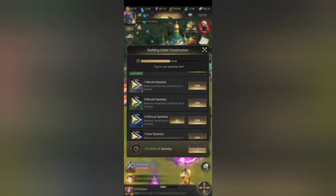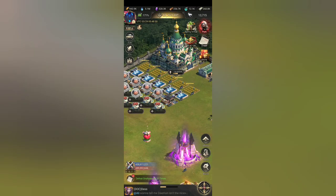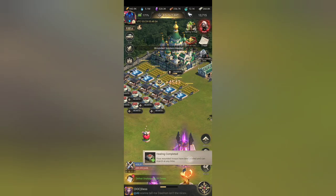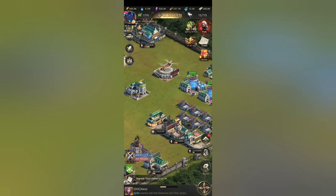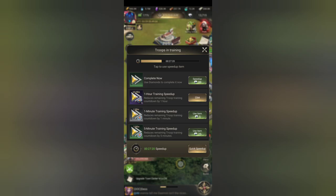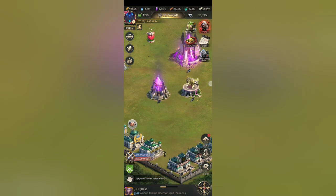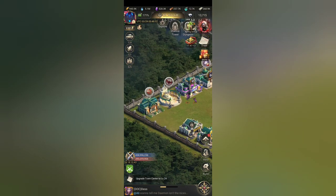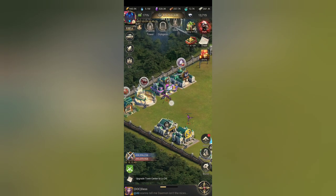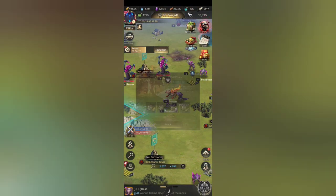So then what we do is we speed this up again by 3 hours and 5 minutes — shabam! We heal all our soldiers and make sure that these bad boys are being sped up. There we go. I don't want to ever waste time for my soldiers. So we got ourselves another victory — another clan task has popped up.